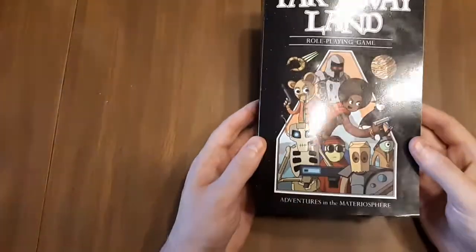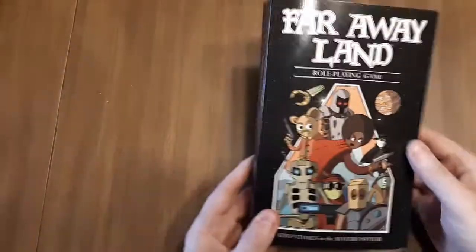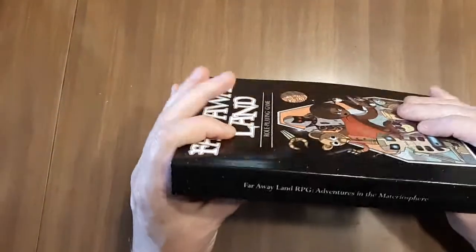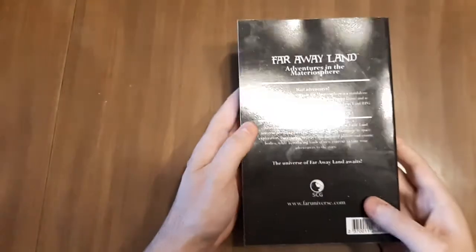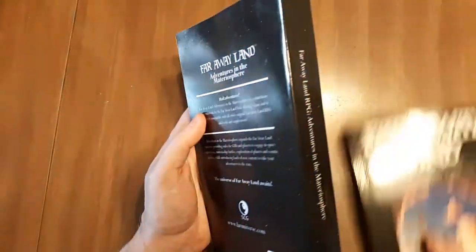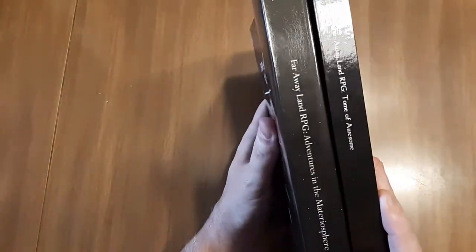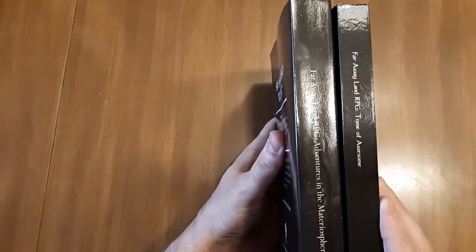We've got bad lighting in here, so we've got glare, but glare is not going to matter for the interior. There's the cover, there's the spine, and then there's the back of the book. Just a quick comparison — this is the Tome of Awesome here, and you can see that Adventures in the Materialsphere is significantly thicker. It's about 80 pages longer than Tome of Awesome.